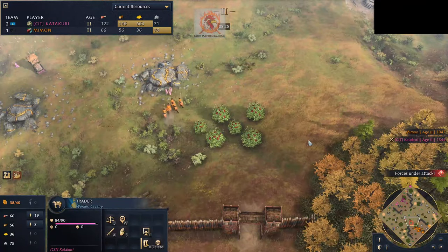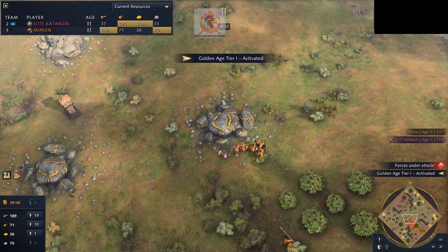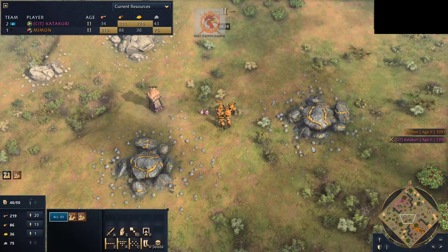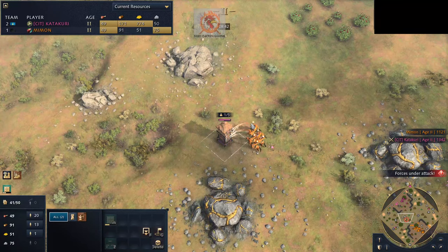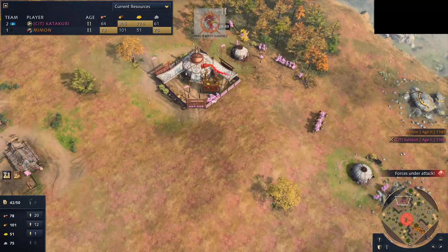An archer is going to get caught in position by horsemen — nice little pickup by Mimmon. I think he wants to run back to the tower here. Yeah, he's going to get one. There are a lot of horsemen here, though. I think Catechori's okay with this — at this point your main goal is just to keep this trade route online because it's just so profitable.